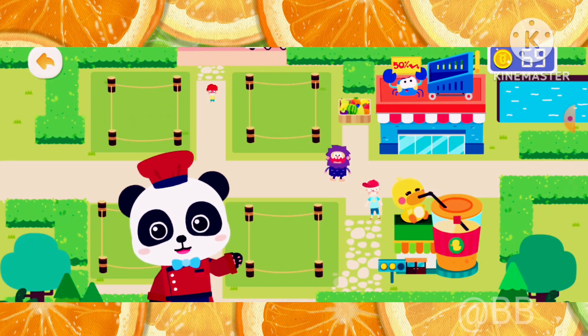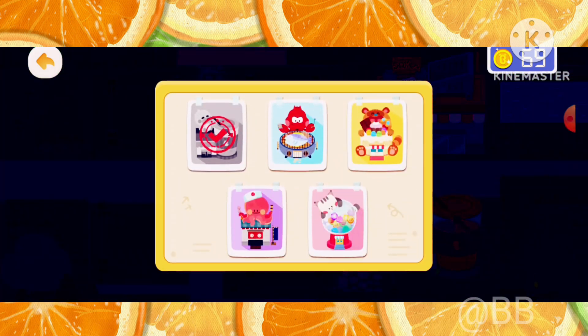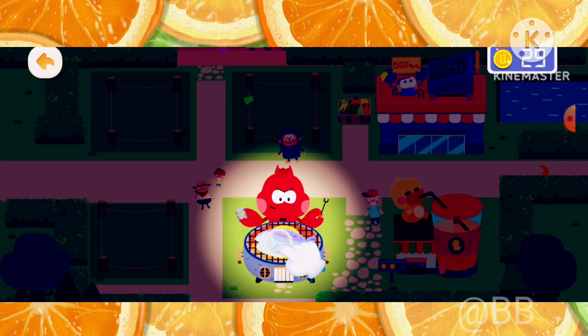You have earned enough money. Tap an empty lot to open another shop. What kind of shop do you want to open? Barbecue restaurant! Tap the shop to open the barbecue restaurant.